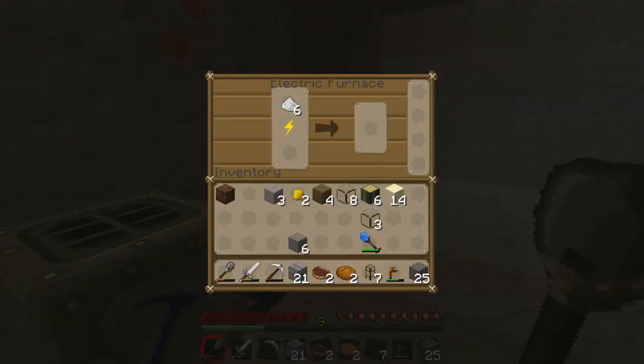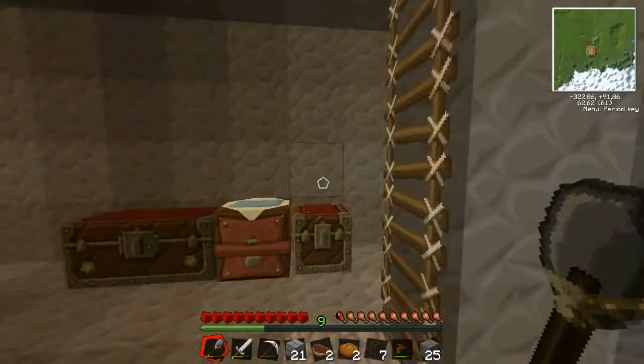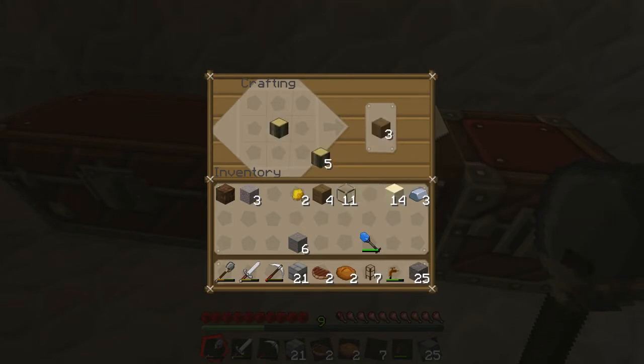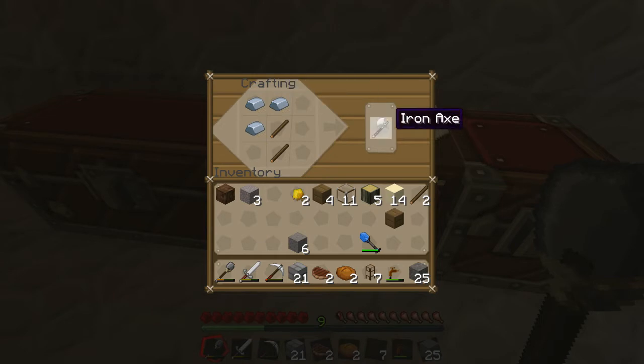So if I get three more of these I can make a — what are those called? I forgot. Oh, there we go. So I should put that in there. I can actually put that in there. But now I gotta make one of these — axes, that's what I was trying to say. There we go.